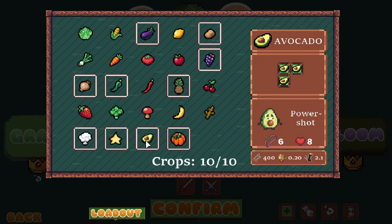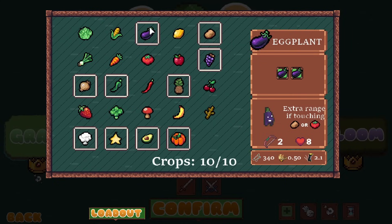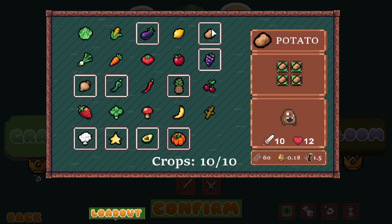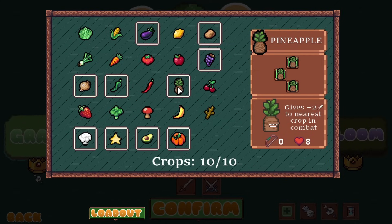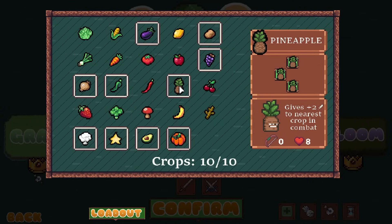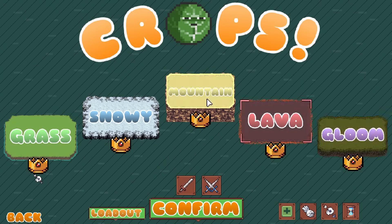I want all the new ones so we'll get avocado, starfruit, pumpkin, cauliflower, and then onion and jalapeno - they work well together. Eggplant is really strong even without potato or tomato. Potato is really good too - 10 attack is strong even with slow attack speed. Grapes is super strong, and pineapple is actually crazy with starfruit because it attacks so fast, giving plus two attack.